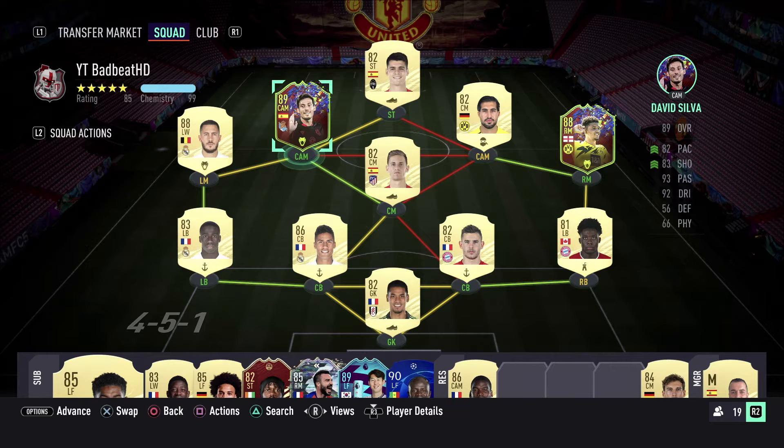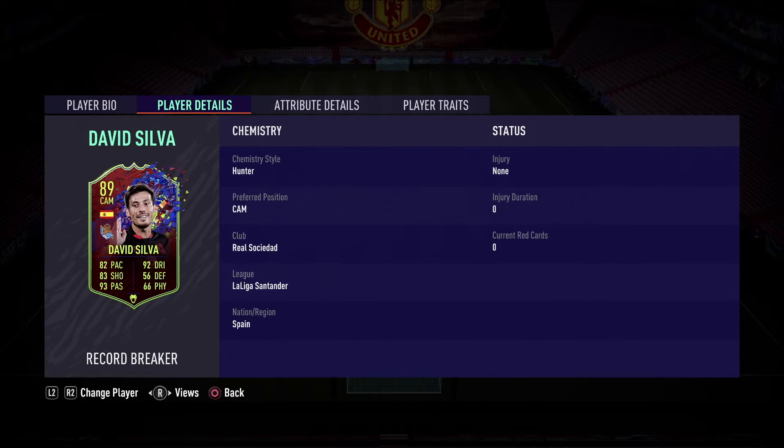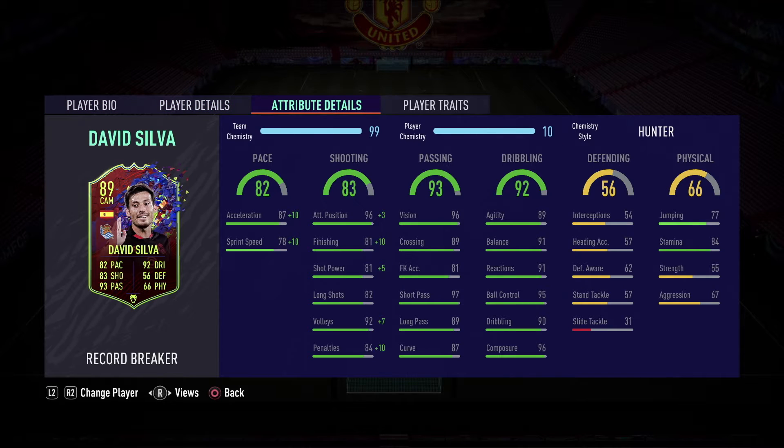Hey guys, welcome to the FIFA 21 Record Breaker David Silva player review. I used David Silva as a CAM in the 4-1-2-1-2 narrow formation with the Hunter chemistry style. I also applied the stay forward while attacking instructions on him, so let's see how he performed in-game.